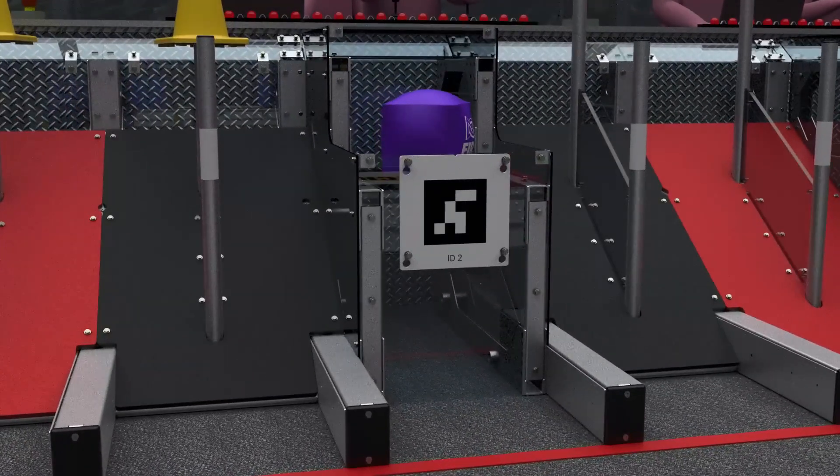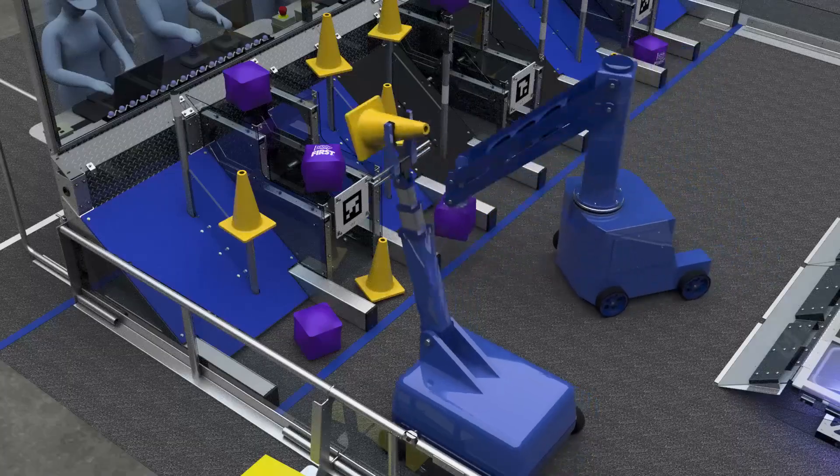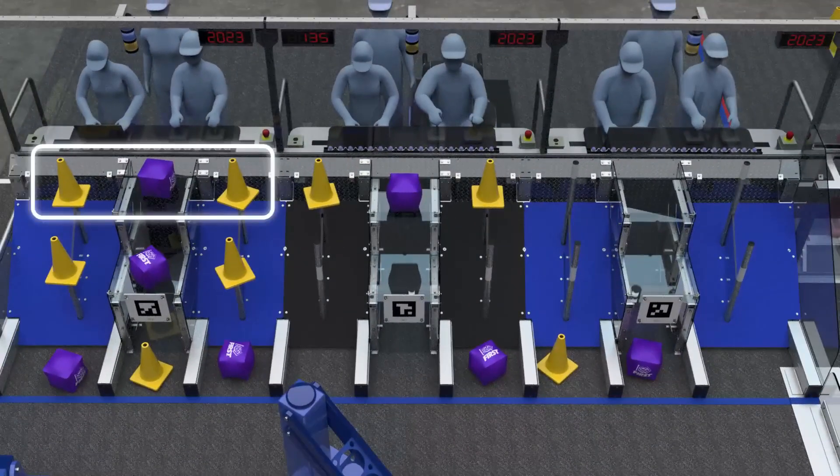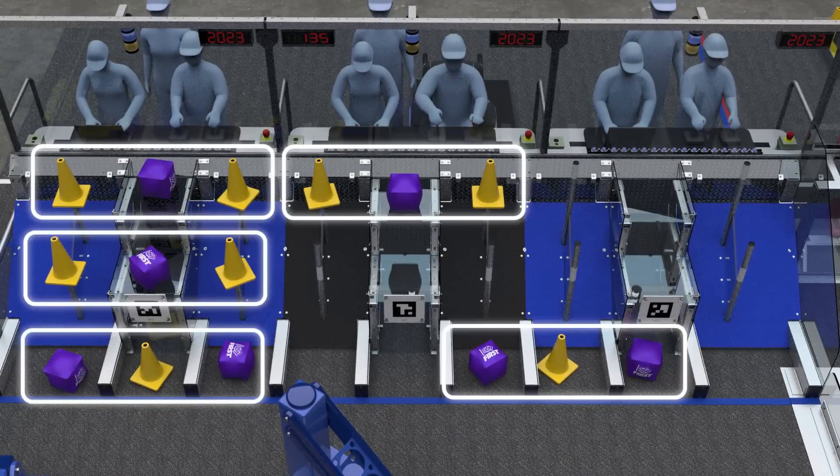Each community contains three grids. The center grid is the cooperation grid. A link is a line of three game pieces scored on the same row. Completing enough links earns the alliance a sustainability bonus.